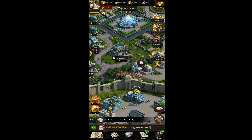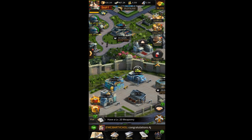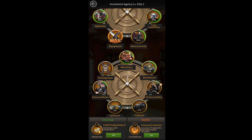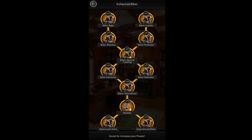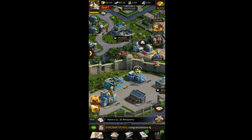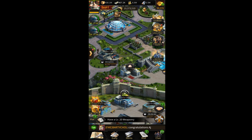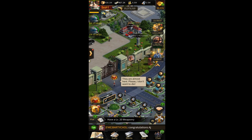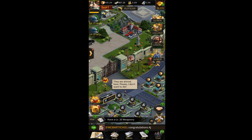Before unlocking elite investments, you need to upgrade your investment center. After upgrading the camps, upgrade your investment center so you can unlock new elite investments. I've already maxed out my Elite 1 investments. So the order is: first the diner, second the camps, and third the investment center.